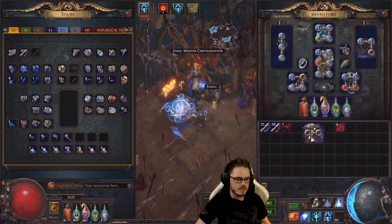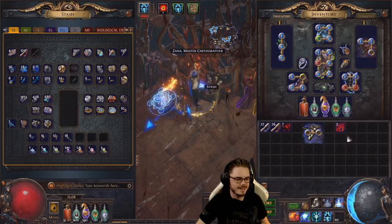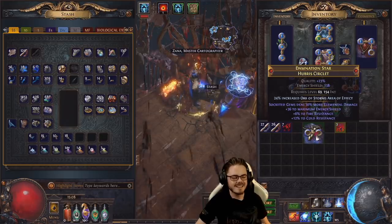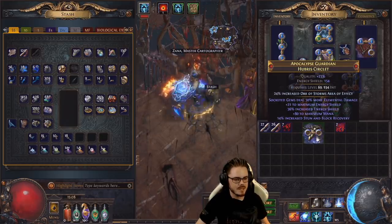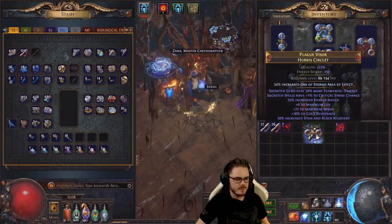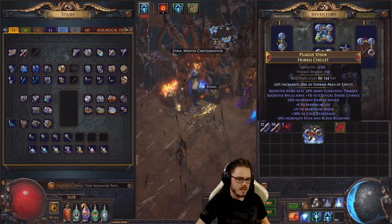You maybe get a couple of these at 10 Chaos each. Wish me luck. Nothing on that first attempt — rip. We got Spell Crit and more Elemental Damage, but it's like the third tier of Spell Crit and no supports.